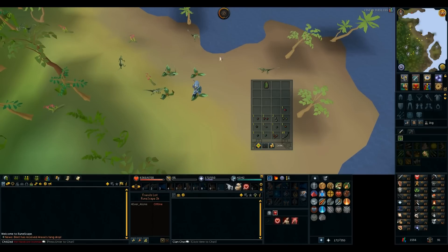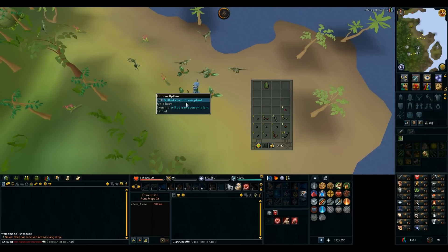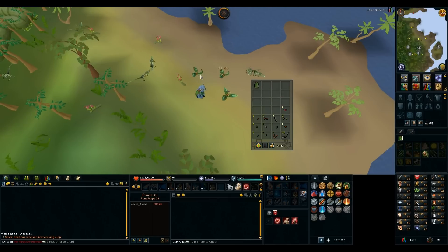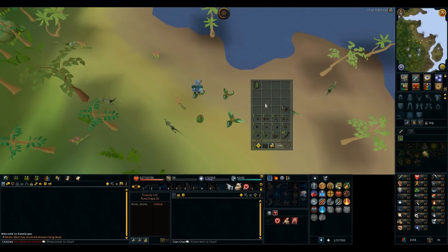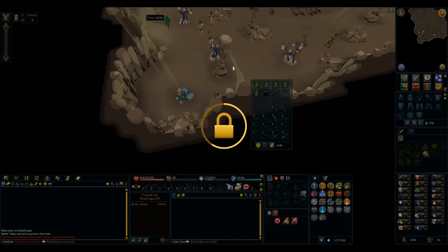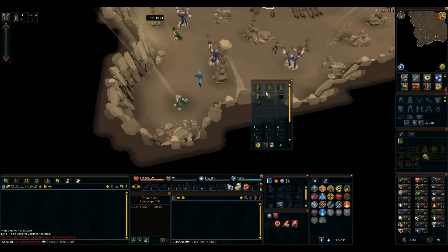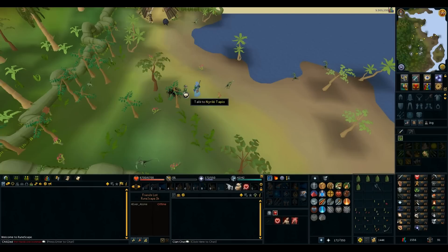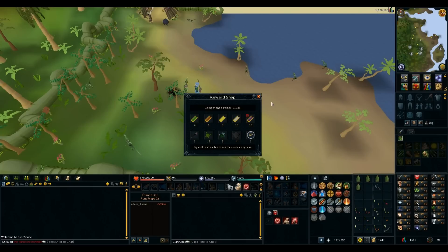Yeah, it goes up and down, and it seems really intentional by whoever's controlling the game, but why? Well, a Giant Chinchompa whole thingy showed up right next to my Jadinko spot, so I guess I'm doing this real quick. I apparently got 1,036 reward points from that one game. Pretty good.